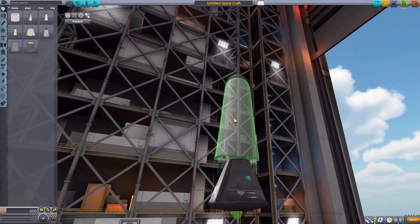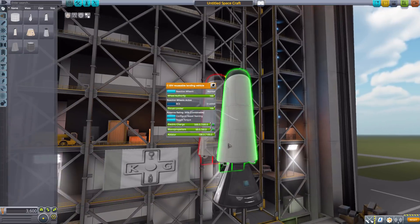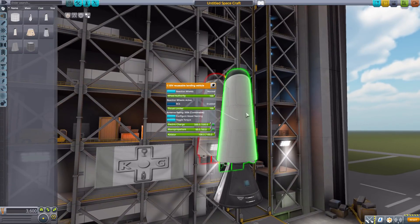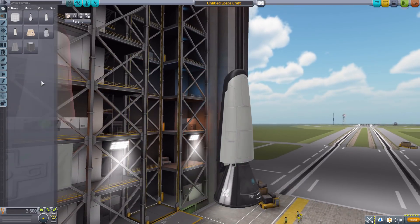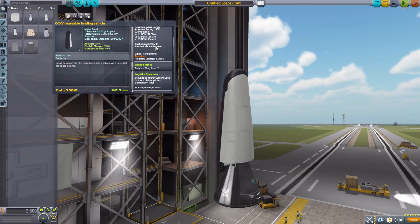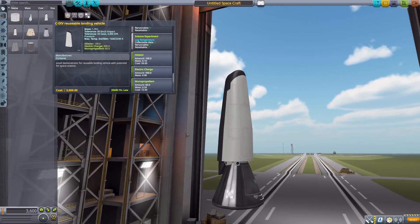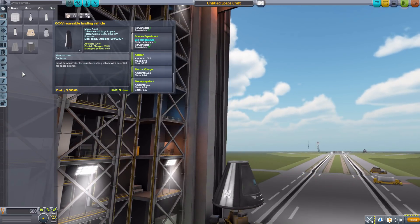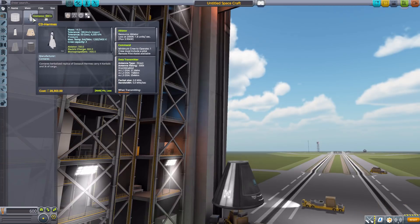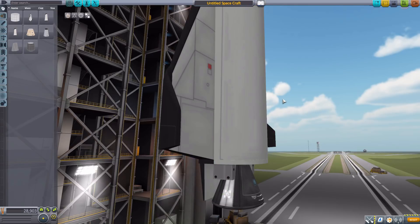The CIXV Reusable Landing Vehicle is a different version of the previous one, this time without an internal compartment. It has a built-in ablator, is unmanned with a data transmitter, a lifting surface, RCS, reaction wheel, gravity and temperature experiments, electric charge, and monopropellant.